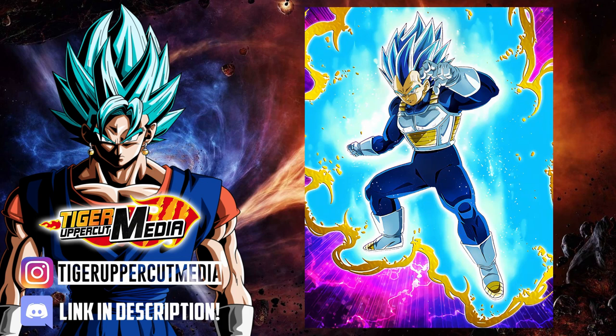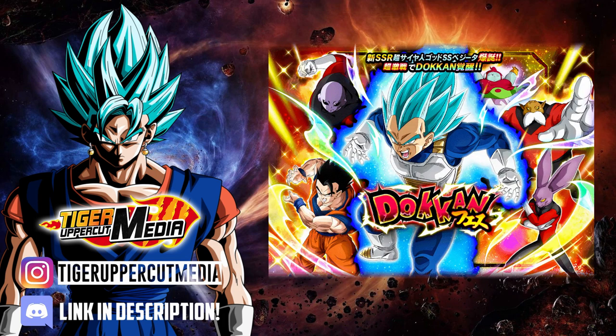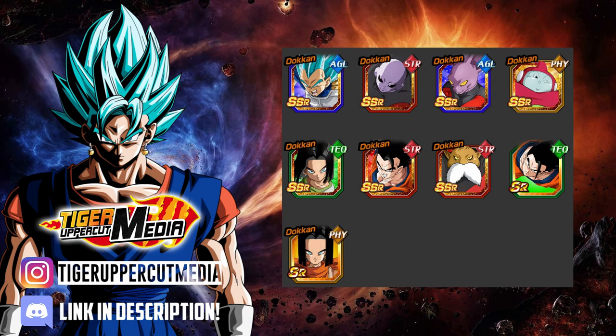After transformation, his passive changes to Attack and Defense +130%, launches 2 additional attacks, and has a chance to perform a critical hit +10% with each attack up to a maximum of 70% — so after 7 total attacks he will have a 70% chance to perform a critical hit every single time. His banner from JP featured Super Saiyan Blue Evolution Vegeta himself, Jiren, Dyspo, Ribrian, Tech 17, STR Ultimate Gohan, Toppo, and 2 SRs.